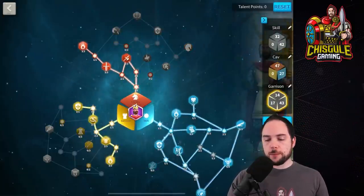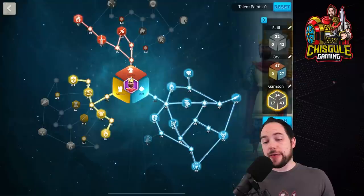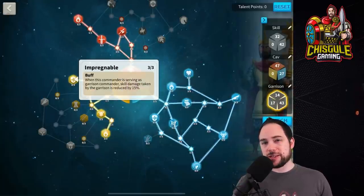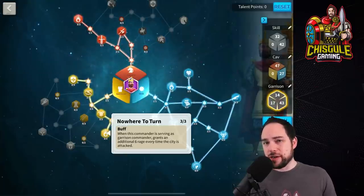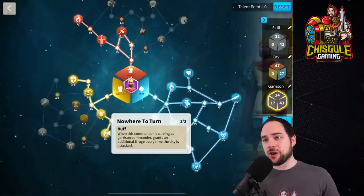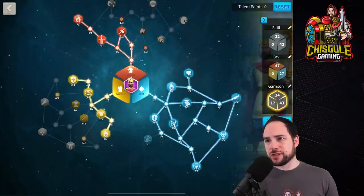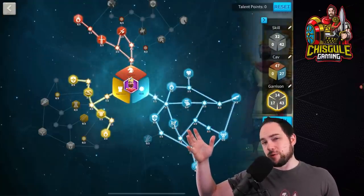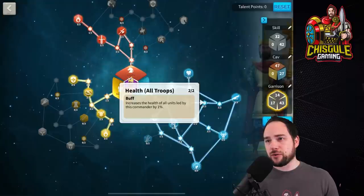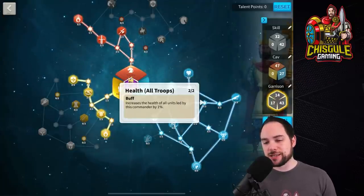The final build is for protecting your city, and if you're in the early game, Pelagius is a commander you could consider using. There aren't that many city-related talent points, but they are the most important ones. You get Impregnable, reducing skill damage taken by your garrison by 15%, and Nowhere to Turn, which generates 6 rage per target hitting you. If your city is being swarmed, you should probably have used a peace shield — but if the attacker doesn't know what they're doing, you'll generate even more rage for that rage engine. The skill tree doesn't care what troop type you bring, and since your city has all troop types, half a stat point per talent point benefits cavalry, infantry, archers, and siege units.